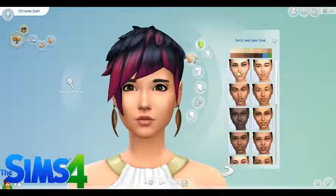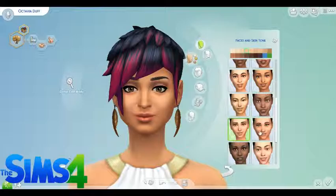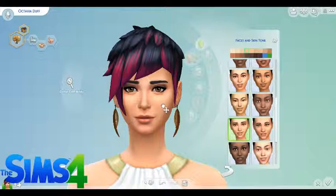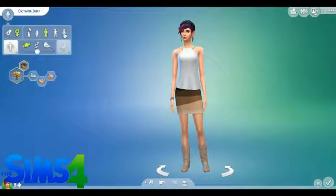So let's go ahead and start making her. Let's check out these faces here that we got. Change her eye shape — I like that eye shape. Give her pink eyes? No, we'll give her a somewhat normal eye color. We'll give her this green color. Give her this one, yeah.